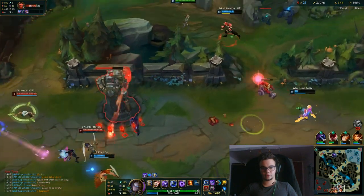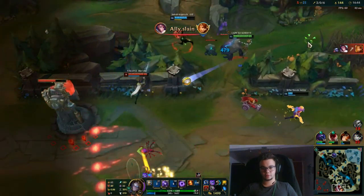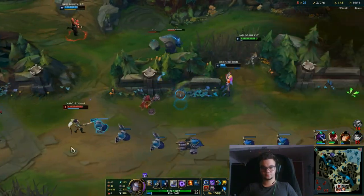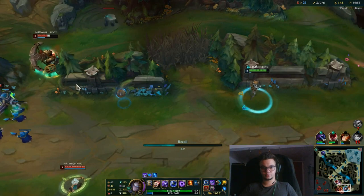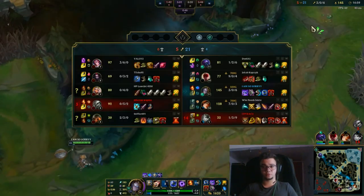Leona is very much dead there because she has no flash. And she should back — unless he might die there because I don't have any mana. Your W gives you movement speed also, I told that before.